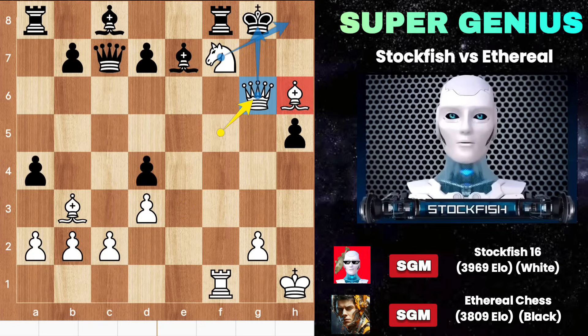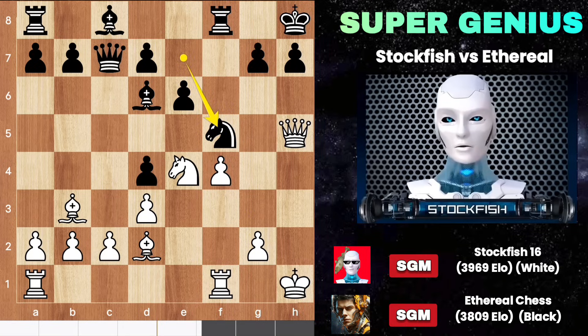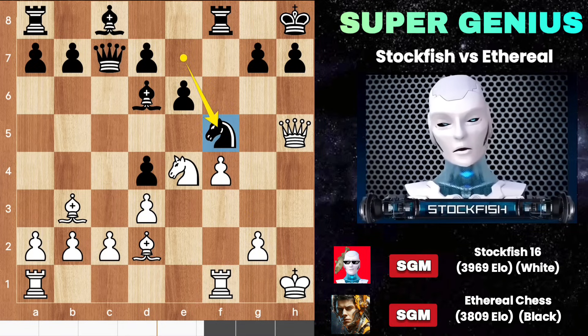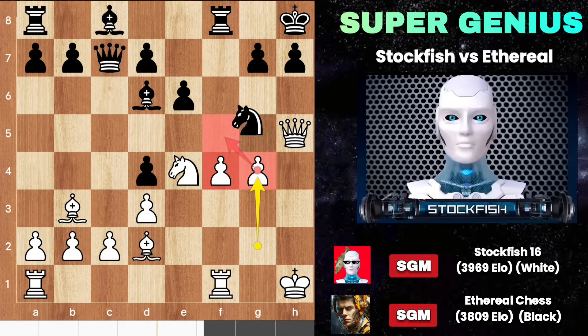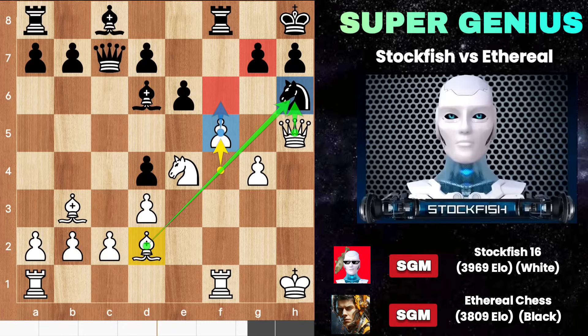Each day is a new chance to be a better version of yourself — choose to be great today. Back to the position: Ethereal captures the pawn with the knight. Face my g4 attack. If you move back your knight to h6, f5 will make a connection between the knight and bishop. F6 is also a threat, and your king has no defending piece — his bodyguards are all far away.